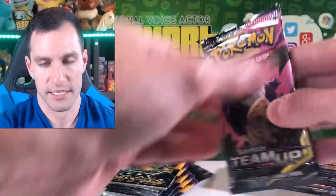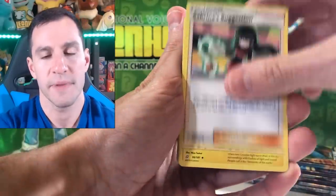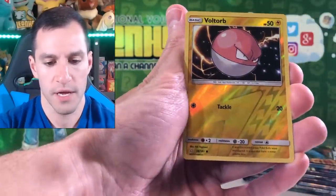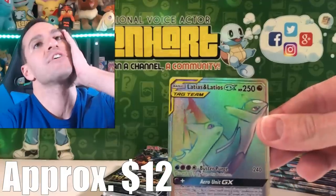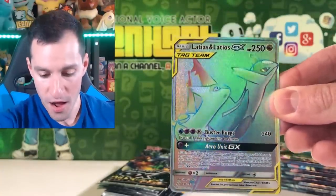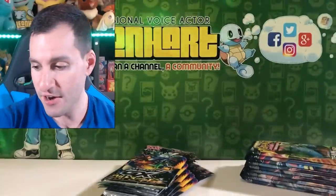Maybe a Full Art Trainer card — maybe a Cynthia. All right, Team Up, let's go! The other day I pulled a Hyper Rare Pikachu and Zekrom, it was glorious — probably in the eye if you want to go watch it. Squirtle, Voltorb, Voltorb again, and — oh my goodness — we are having the best luck ever! Latios and Latias GX Hyper Rare pull! I have yet to pull this one and I am ecstatic!